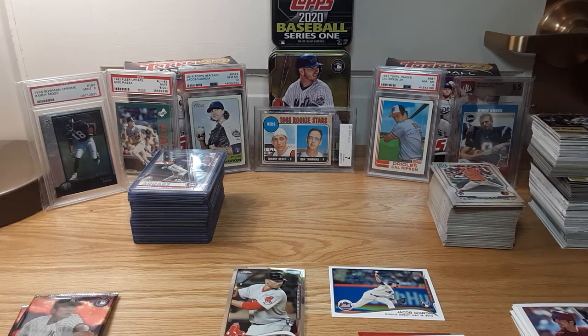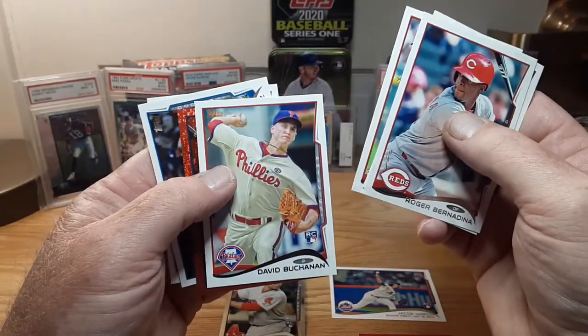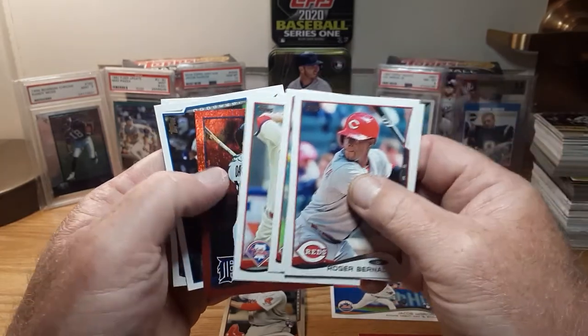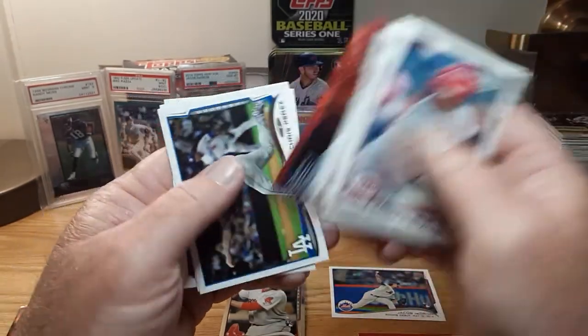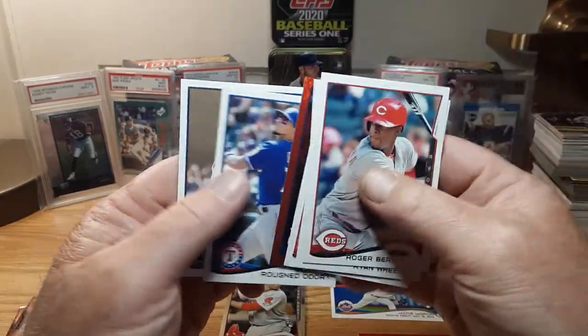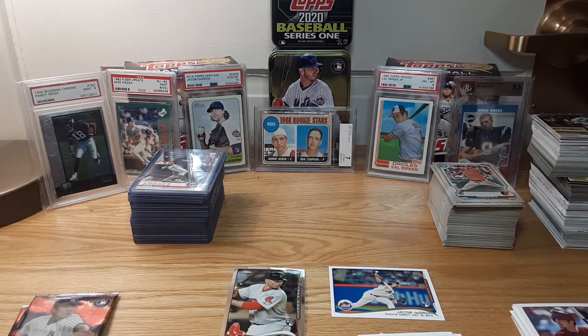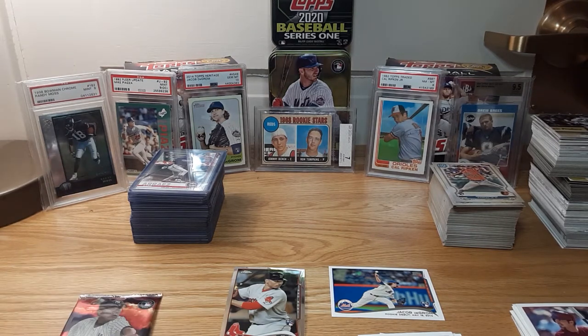One more regular pack left. Roger Bernadina, Ryan Wheeler, Kyle Crockett, David Buchanan. Got another Red Hot Foil — David Buchanan. Raji Davis, Chris Perez, Rougned Odor, Robbie Ray. Not too bad with the two rookies. A lot of rookies, but not pulling the big big ones — except for that Betts Chrome and the DeGrom rookie debut.